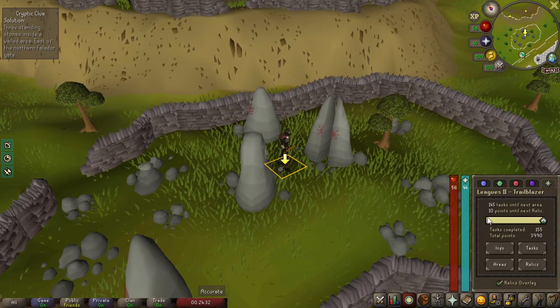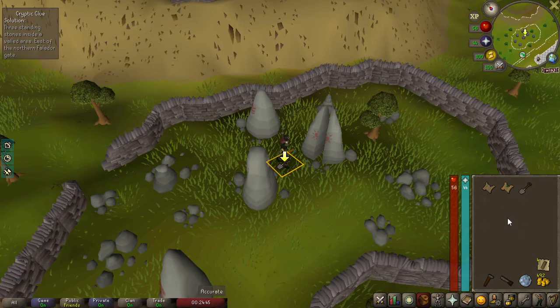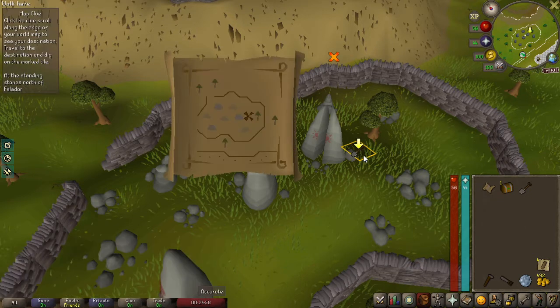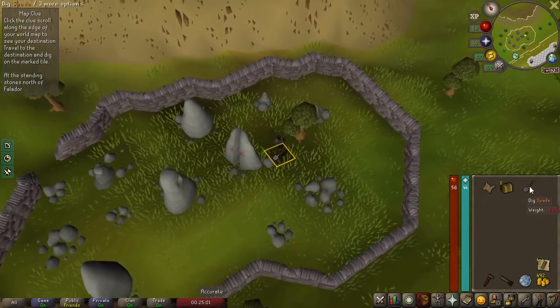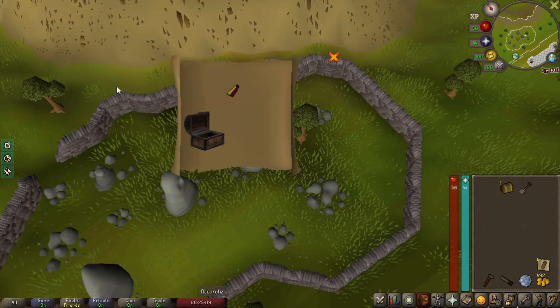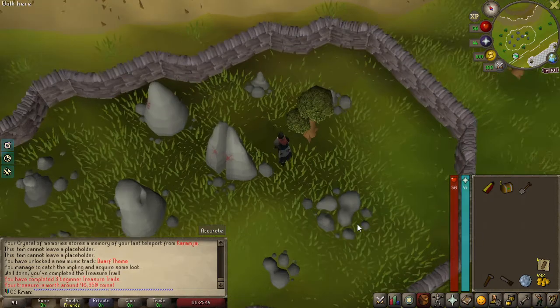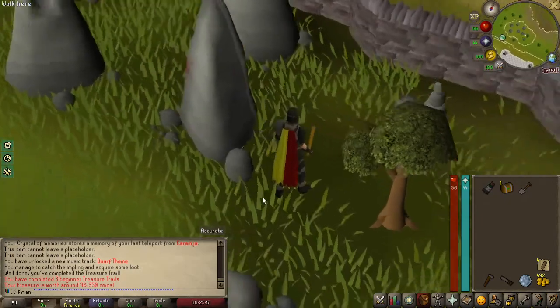We are currently just 10 points away from getting our next relic, which will get us the 12 times XP modifier. Completing an easy clue is an easy task which would give us 10 points. This beginner clue is actually in pretty much the exact same spot as the easy clue, so we'll open the beginner clue first. Jester Cape — that's another unique, it's worth around 96k. Pretty cool.